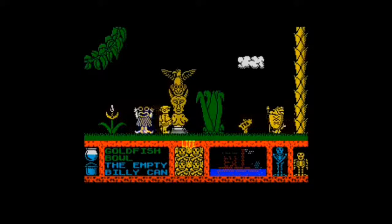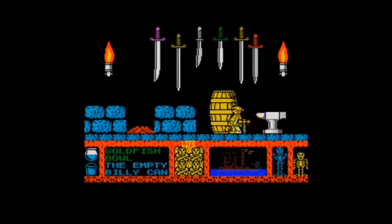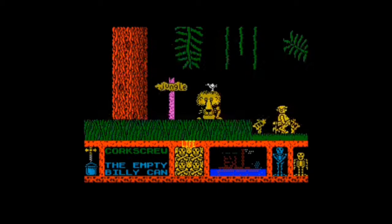A totem pole — is that a clue? A rectangular cloud. I don't know where we're going. But the idea is to rescue Wilma and Herbert, and then build a raft with whatever, and escape. There's a fire here — well, an empty fire. Maybe we've got to get that lit. I'm not sure a goldfish bowl is going to help, but why not? So if we pick up a corkscrew...